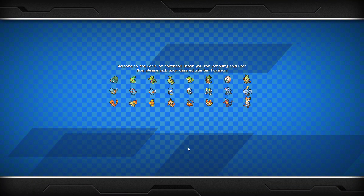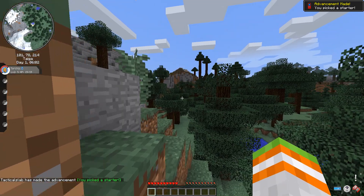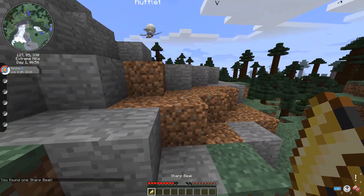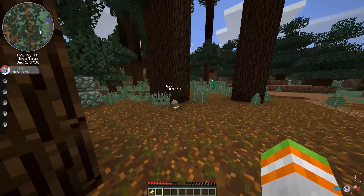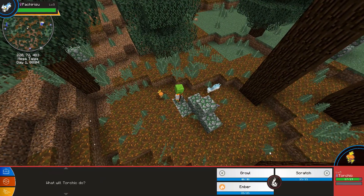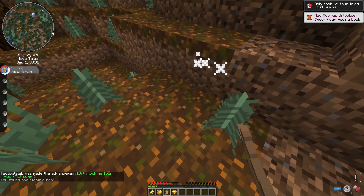On day one I had to pick my starter Pokemon and it was a pretty tough decision, but ultimately I ended up picking Torchic. I spawned in the extreme hills biome and saw a lot of Pokemon around me. I saw some smoke coming from the ground, went to investigate, and got my first item — a sharp beak — and made sure to keep it for when I catch a flying Pokemon.